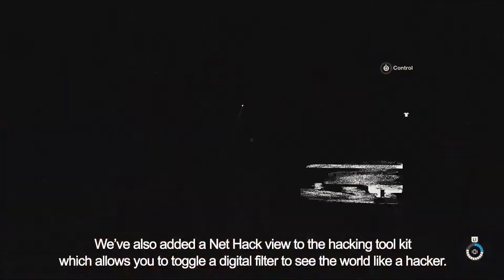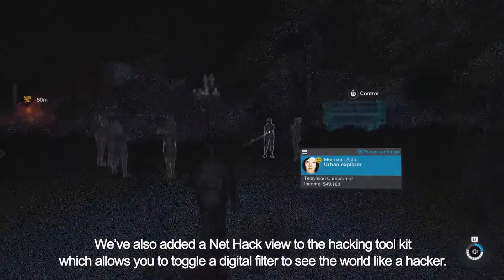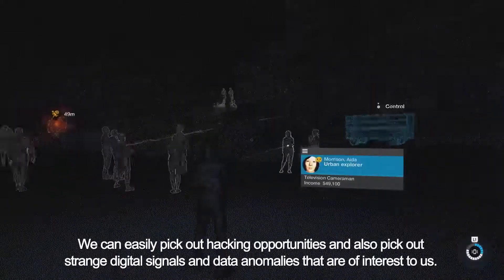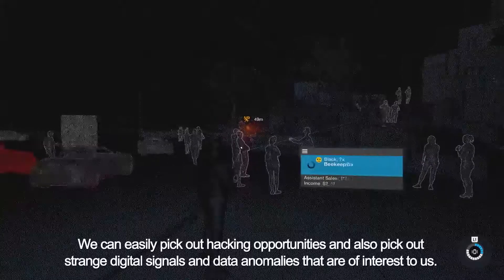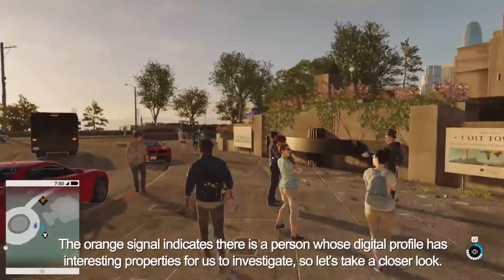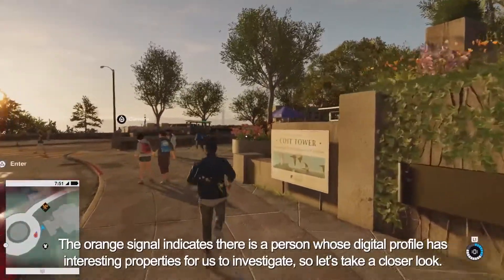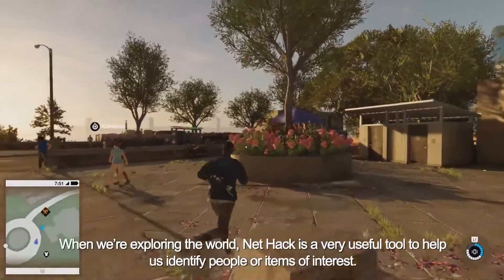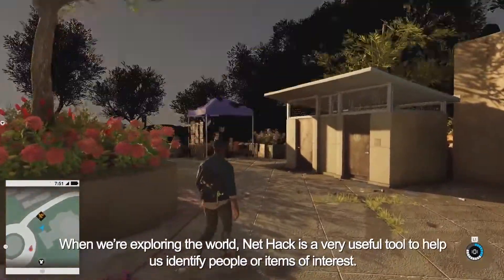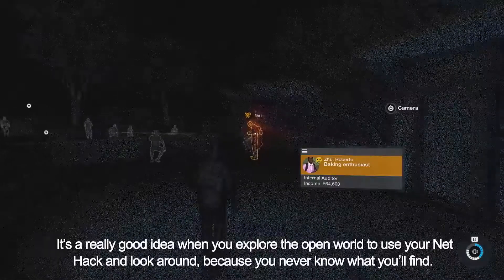We've also added a NetHack view to the hacking toolkit, which allows you to toggle a digital filter to see the world like a hacker. We can easily pick out hacking opportunities and also pick out strange digital signals and data anomalies of interest to us. The orange signal indicates a person whose digital profile has interesting properties for us to investigate. When exploring the world, NetHack is a very useful tool to help identify people or items of interest.